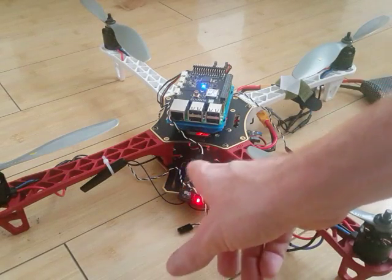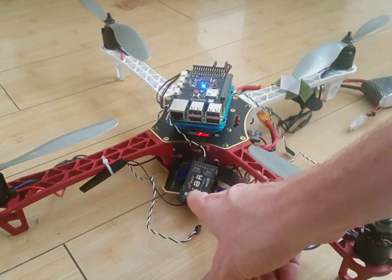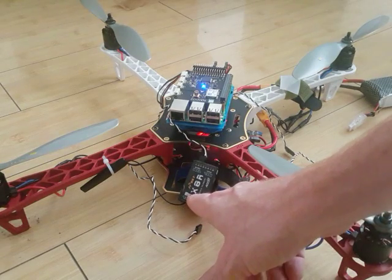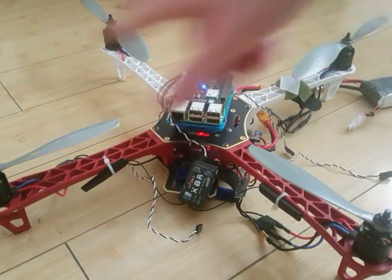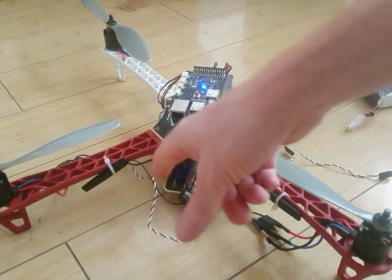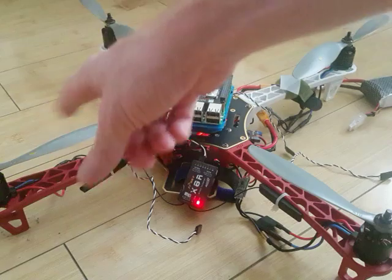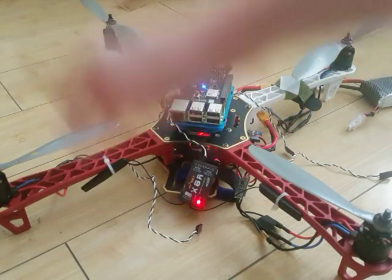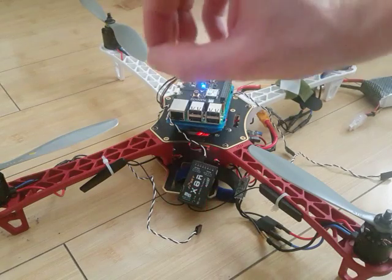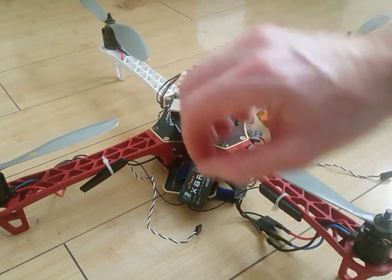Directly linking this to the third channel on my receiver means it just gets direct throttle output from my transmitter. So that was a direct representation of low to minimum throttle. They all now don't really turn on at that very first little notch of throttle given.